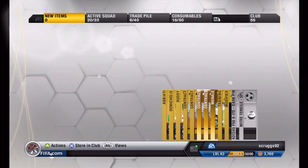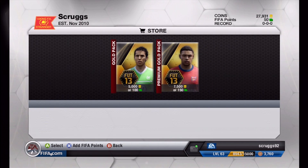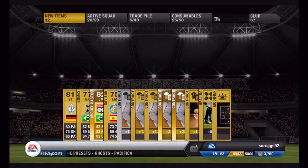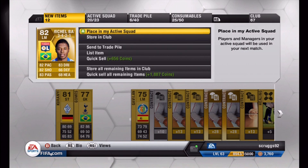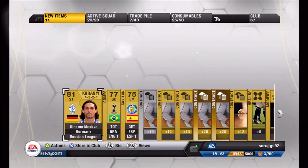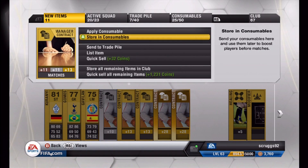I'll open another — I'll open two more 7,500 gold packs, might as well get five in this video. Bastos — that's pretty good. League One, is he five stars? Four stars this year. It's good that you can click your right stick in and check players' stats this year. But only two star weak foot, which is kind of unfortunate. He'll go for a decent amount — 81 overall striker from the Russian league.